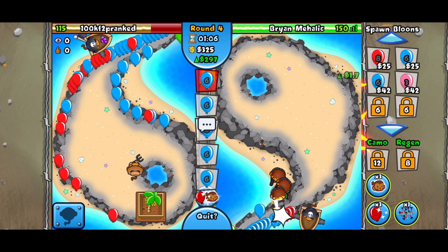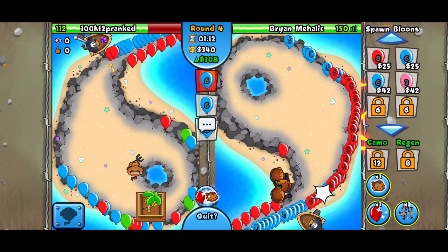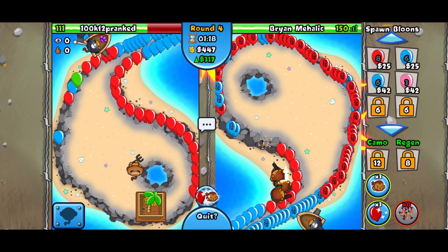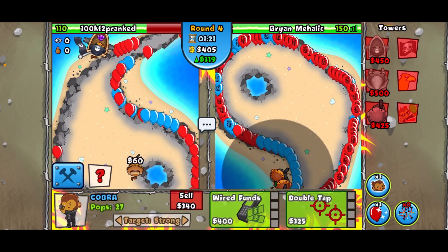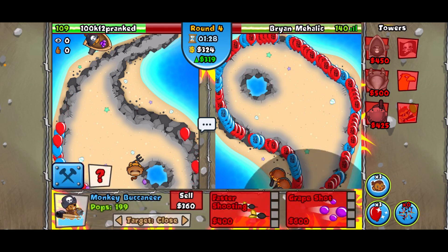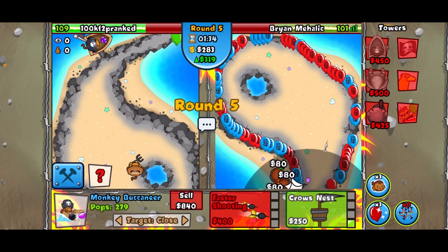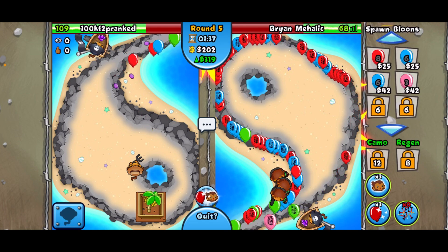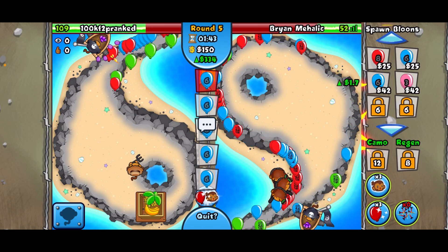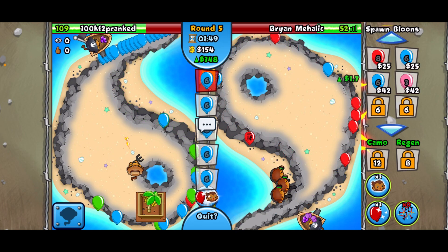We've used new balance-changed towers every game now, which is interesting. We're going to need to get up a grape shot eventually, but I'll wait as long as I can. He is sending so many balloons — holy. I leaked way too much there, I shouldn't have waited to get my grape shot. That was a bad play.